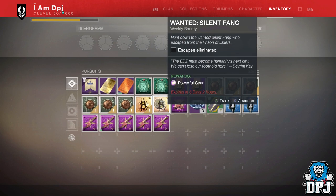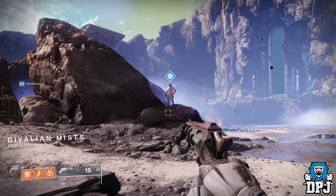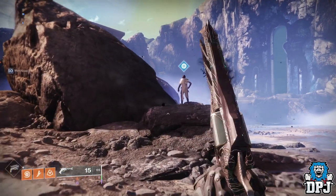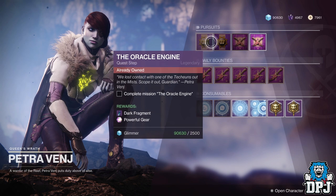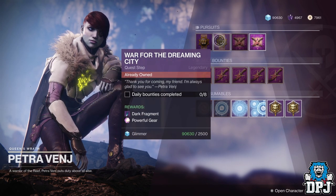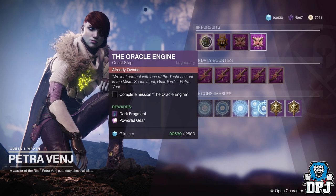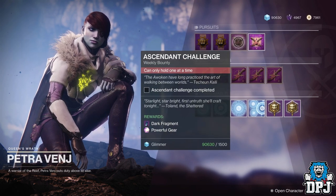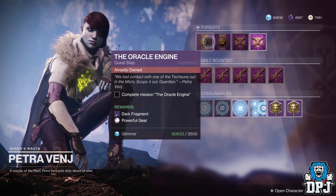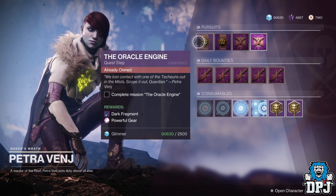You can also see the Iron Banner bounties. Iron Banner isn't here anymore, but if you have those bounties not cashed in yet, keep them until Black Armory. Other bounties you can do but won't stack are Petra's bounties — she offers three powerful gear bounties each week: the Oke Engine, the War on the Dreaming City, and the Ascendant Challenge. These are the same each week, meaning you can't stack them. If you need to cash them in for progress, do those ones following next week's reset and save them until Black Armory. You can do them now and cash them in, then do them again next week and stack them — that's up to you.